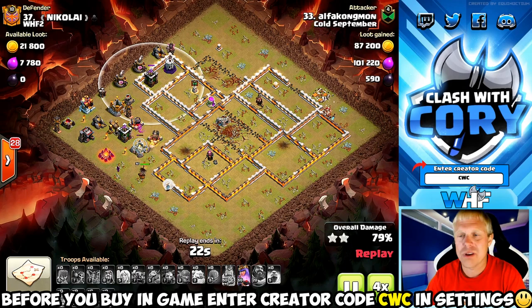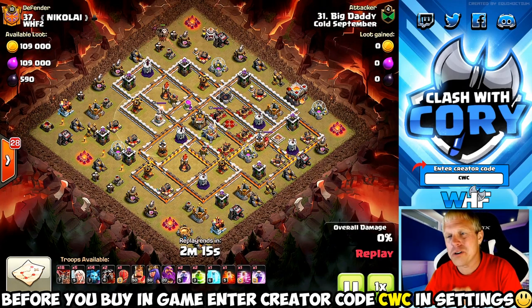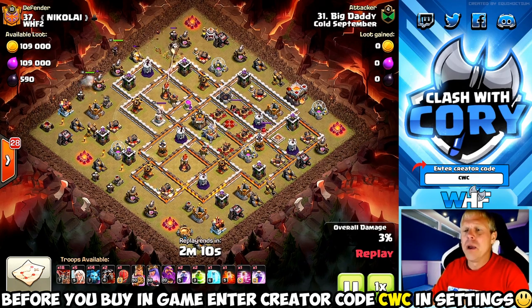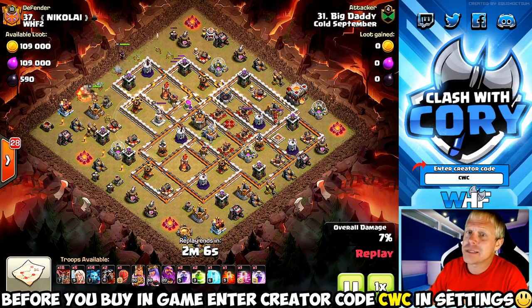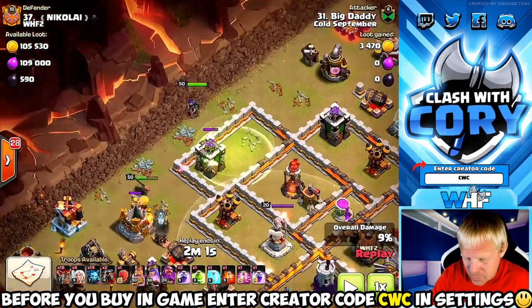Our next contestant is going to be coming in with queen charge lava loon — kind of a halfway attack between ground and air. Of course your queen charges ground but your backside is all air, so it's a good mix. Obviously this is a very strong attack strategy in the hands of the right people.